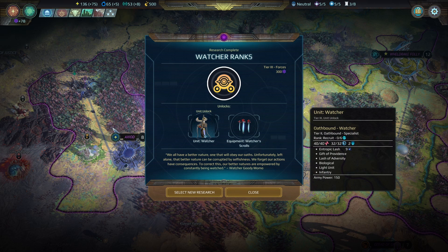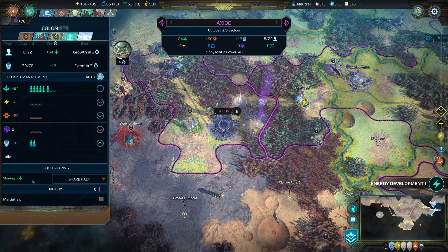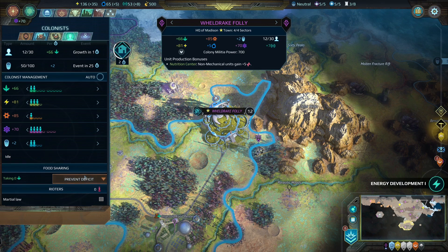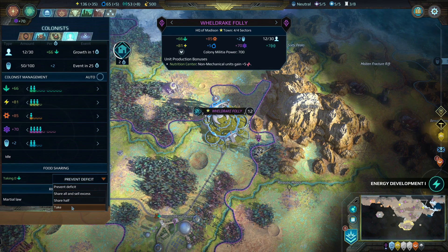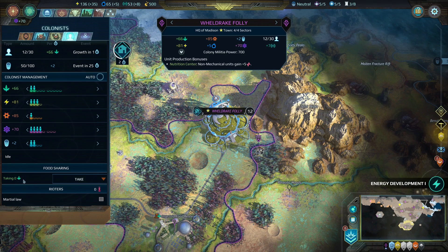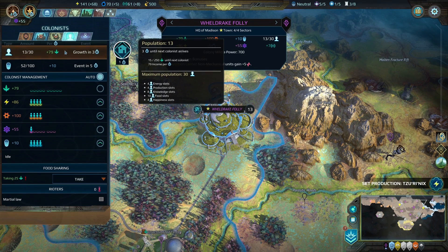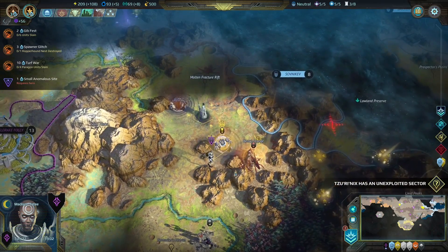I just unlocked the Watcher — it's a tier 2 specialist unit for the Oathbound. I've decided to use the city of Axiod as a food distribution center, so I set their food sharing to half. That means if I want my capital to grow a little bit quicker I can come in and set it to take. You can see now a couple turns later we're taking 25 food from that other city — that means we're going to grow even faster in my capital city and be able to grab even more districts. That's amazingly convenient.